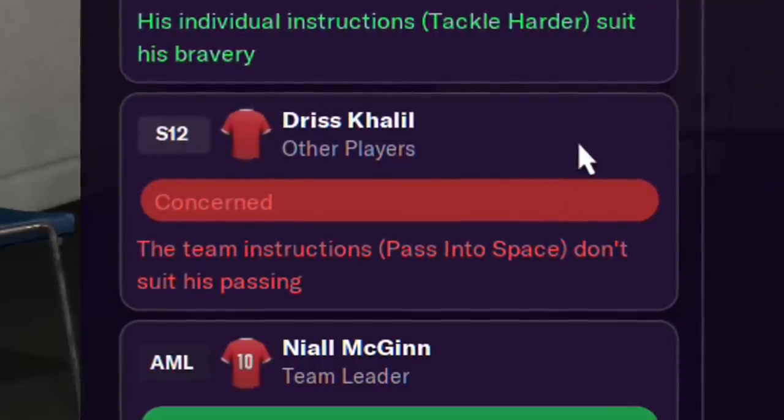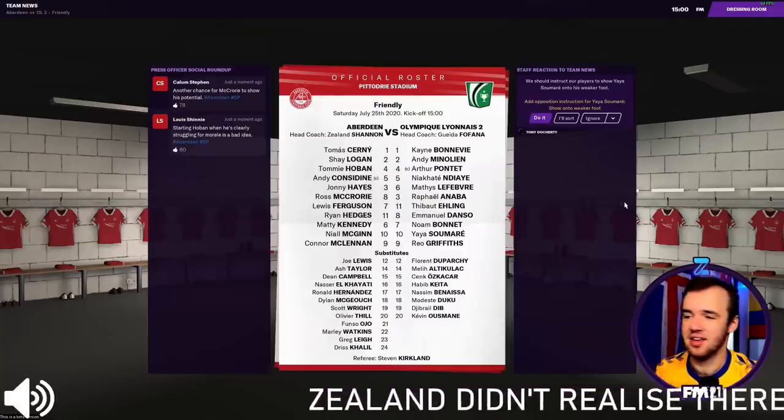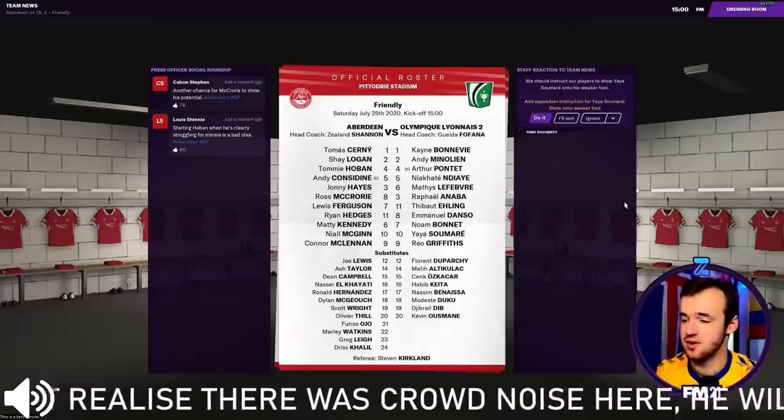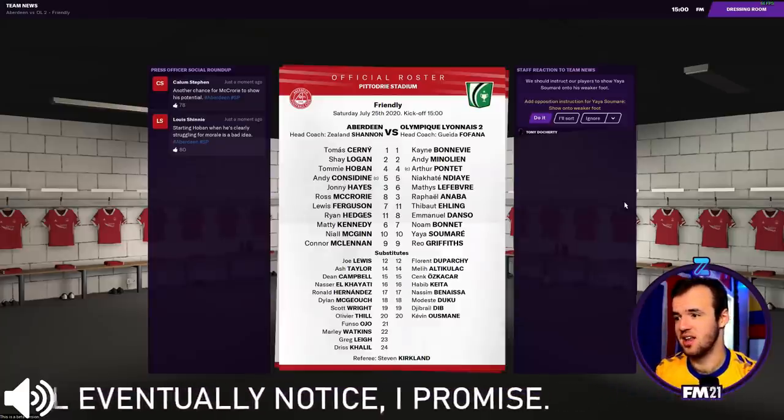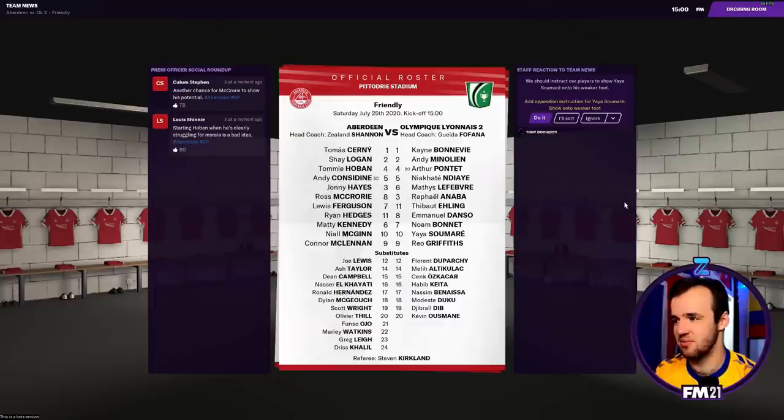The team instruction 'pass into space' doesn't suit Drees Khalil's passing - but Drees, you're a trialist! Why are trialists allowed to have opinions? This is not a democracy. Eight changes from last match, nobody's got any reactions, let's go. The team sheets - this is just sexy right here, this is just the way to do it. The numbers are suddenly a lot more important because for some reason this makes me notice the numbers a lot more.